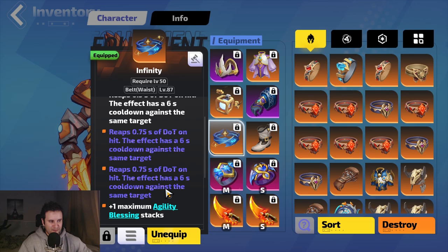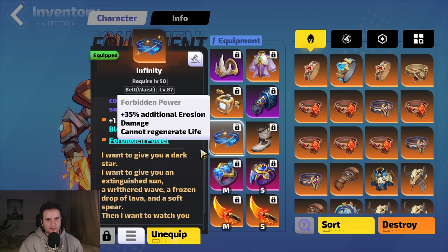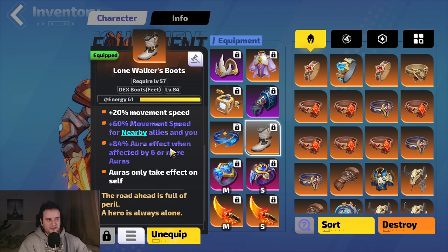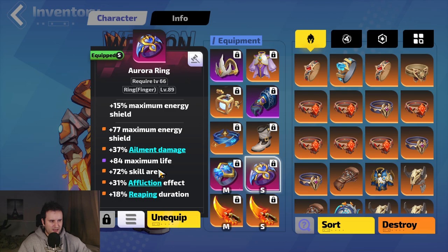For our Infinity, we have an incredible affinity with triple Reaps and Forbidden Power. If you can get Forbidden Power in the second talent slot, that might be even better. Look through the talent trees — whatever gives more damage, more Energy Shield, or more defenses is great on your Infinity. Then we have Lone Walker's Boots which give extra aura effect; to activate this you need six, seven, or eight auras depending on the roll. For rings, we're looking for a lot of Energy Shield, Reaping cooldown recovery speed, erosion resistance, skill area up to 72%, and Reaping duration. If you don't have two memory daggers, I would personally not play this build.